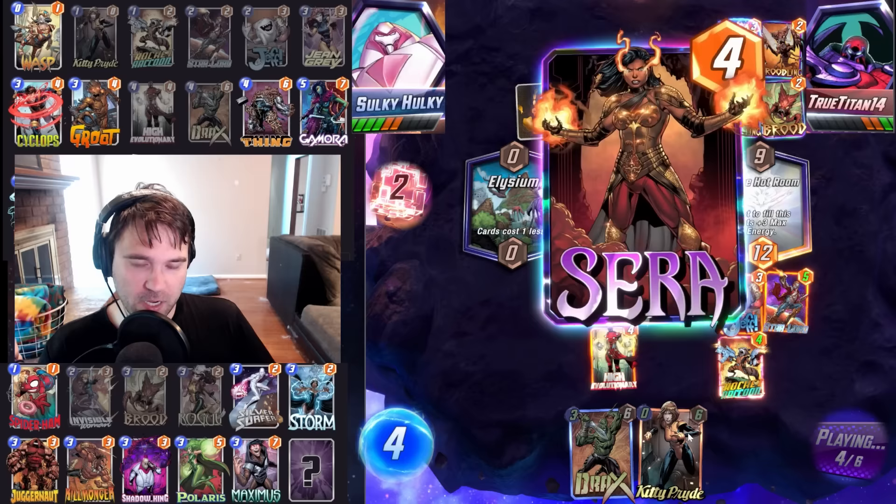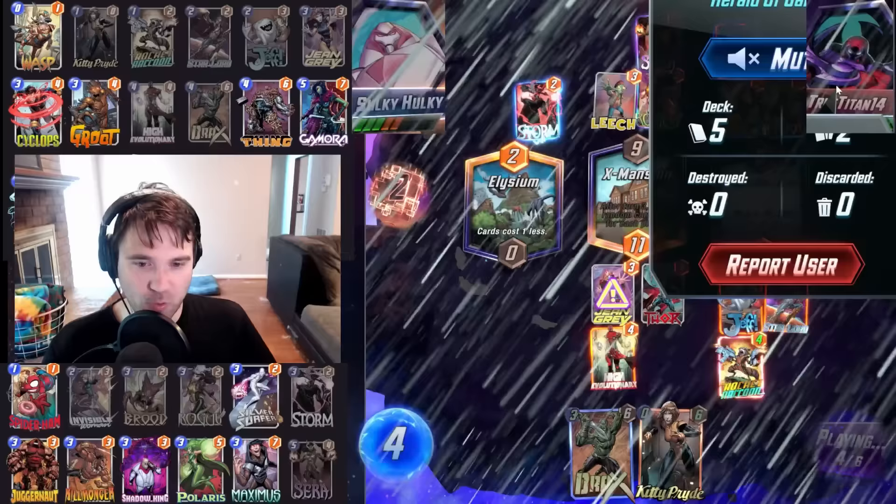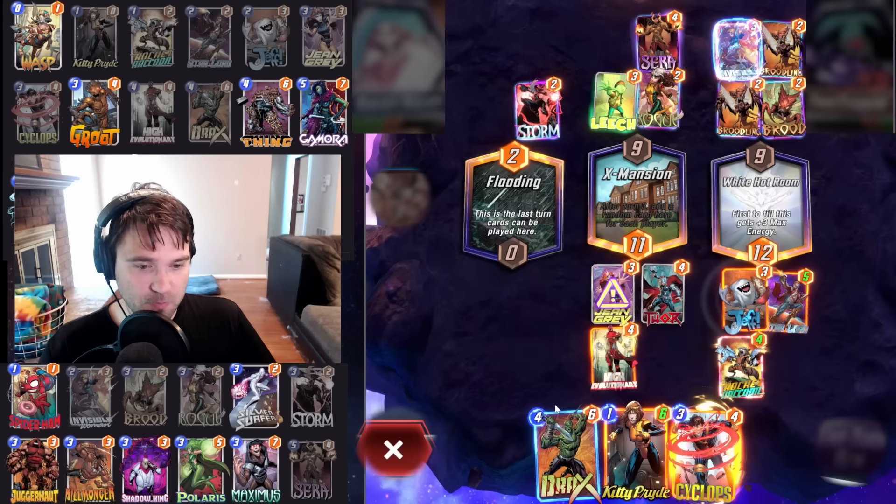Leech is wild. We get Thor, which muddies up our draw but also gives an uncertain amount of power. We have Drax and High Evo. We do get that power bonus, which is beautiful. We have initiative. I think we go High Evo and call it good. They have so much energy — they could set up a Killmonger so easily. The Sarah plus Storm takes away the Elysium location, but we both have so much extra energy now. We draw into Cyclops — big Cyclops for us.